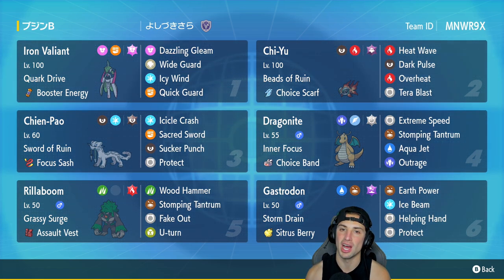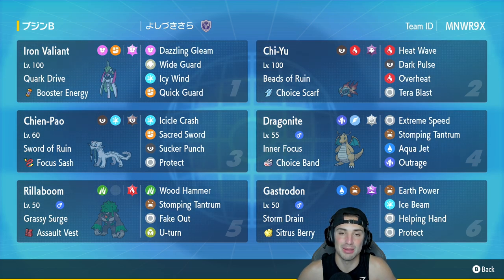Iron Valiant is going to be the first Pokemon we talk about. I'm used to using Iron Valiant with a more hyper offensive build, but this one is here for support, playing more on the defensive side. It's got Quark Drive alongside Booster Energy as its item. The moveset is Dazzling Gleam, Wide Guard, Icy Wind, and Quick Guard — so you can stop first-turn priority moves with Quick Guard, stop spread moves with Wide Guard, have speed control with Icy Wind, and a spread attack with Dazzling Gleam.